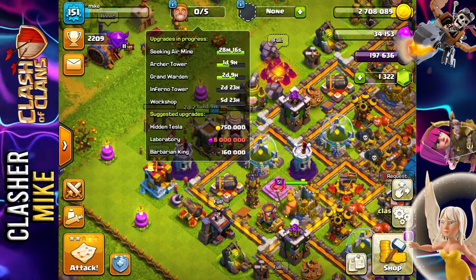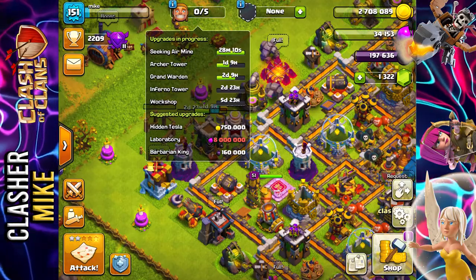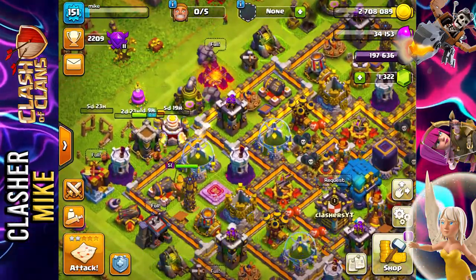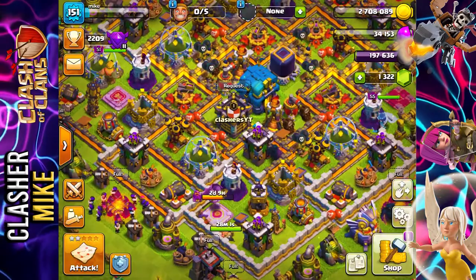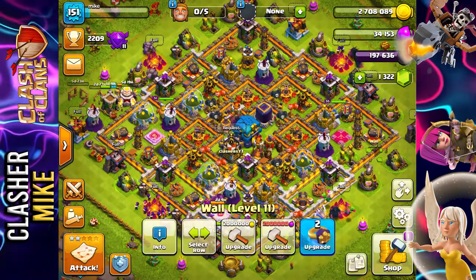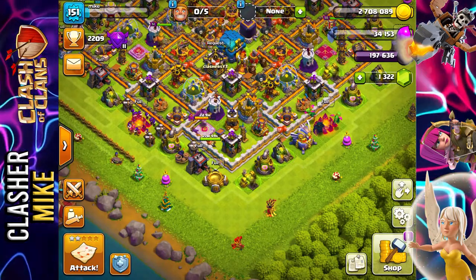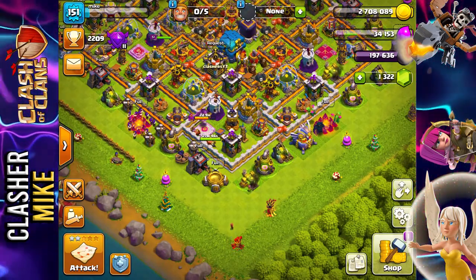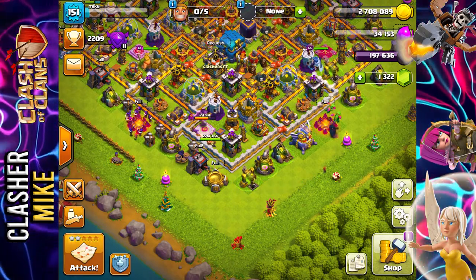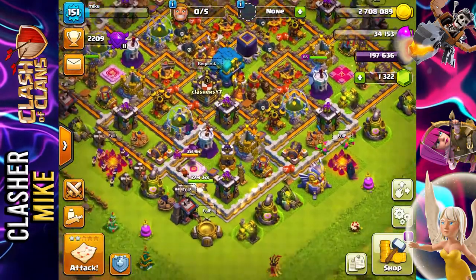In those six days, we have all these other things getting started — the Inferno Tower, the Grand Warden, the Archer Tower, and the Seeking Air Mine. We're also going to start working on this Cannon and completely upgrade the Archer Tower over here. The plan is also to completely finish my walls. My walls are kind of all over the place right now — mostly level 11 as well as a couple level 12s. That is a seriously big, daunting task, and it's going to cost me about 450 to 500 million total Elixir or Gold combined.